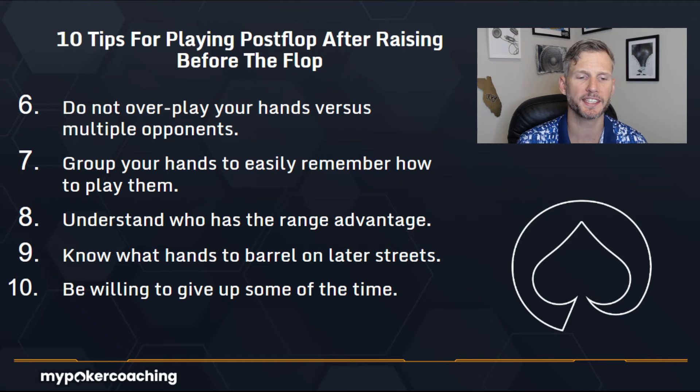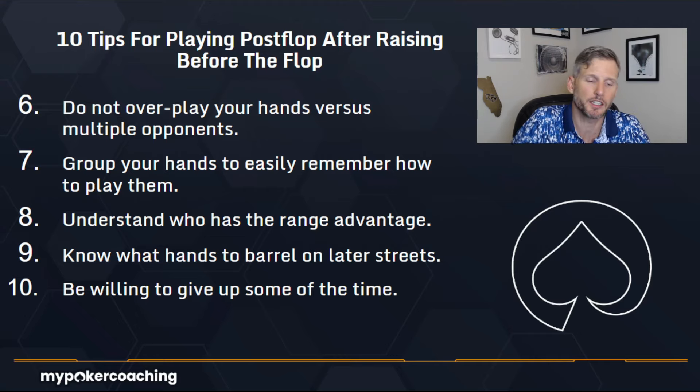Number nine: know what hands to barrel on later streets. You need to know how to bluff in this game. If you make the nuts or something close to it, it's easy to know you're supposed to bet. But knowing when to bluff is crucial. Sometimes you need good blockers. Sometimes you need a board run-out that's in your favor or connects with your range. And sometimes it's about knowing how many weak hands your opponent has and what you might be able to do to get them to fold given the board texture, positions, and ranges.